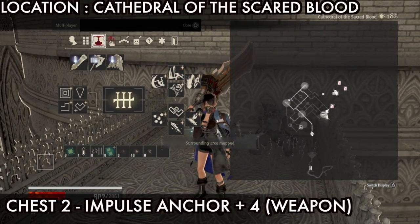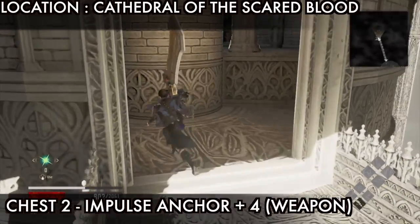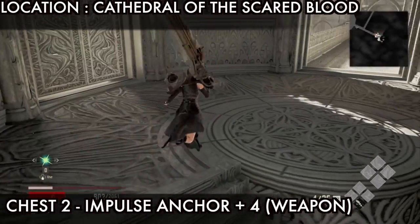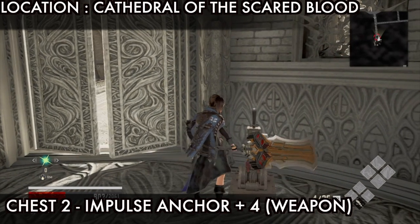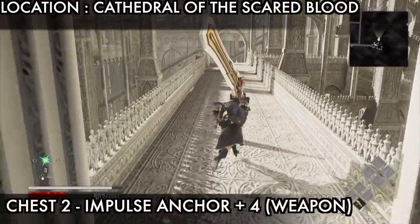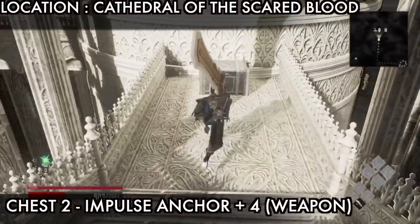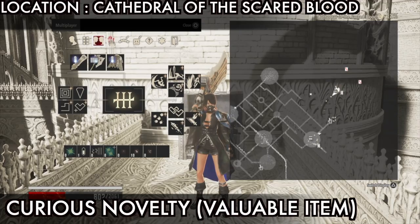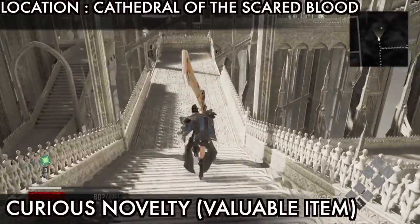Next is chest 2, the Impulse Anchor Plus 4 weapon. Go straight here, go through the stairs to the top, and you will find a switch lever - pull this lever to open another shortcut. After opening the shortcut door, go on the right side to get chest 2, the Impulse Anchor Plus 4 weapon. Go straight then right, go down here, and at the end you will find this chest. Now go from the stairs to the top to get the Curious Novelty.